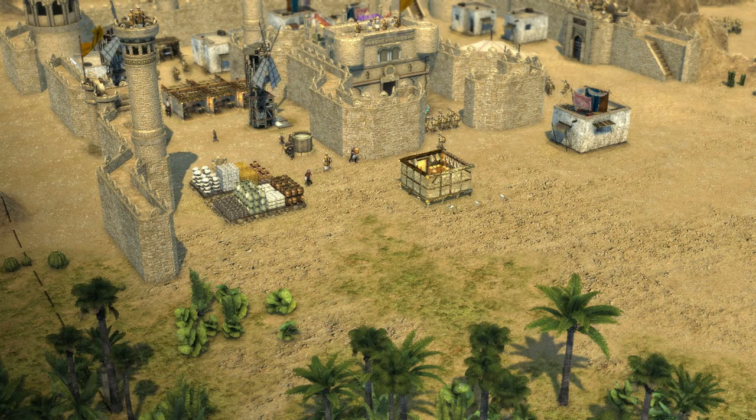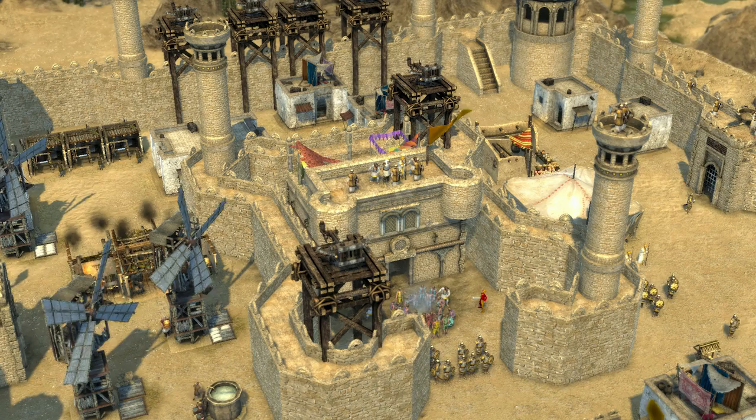One of his few weaknesses is that he is slower to build up his castle and his defences, so a good strategy is either to prepare for his inevitable attack or to beat him to the punch and attack him before he attacks you.